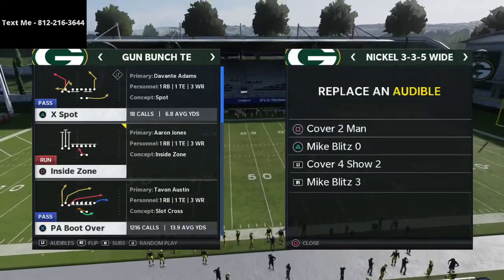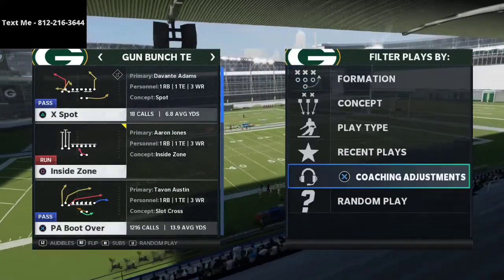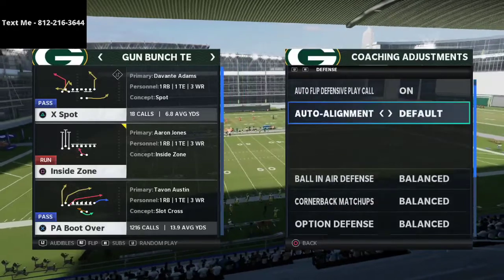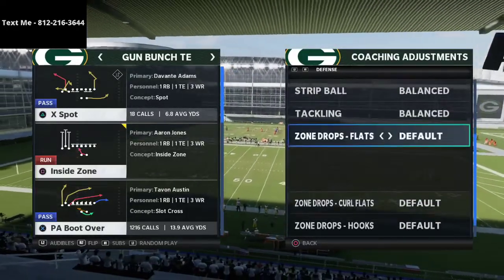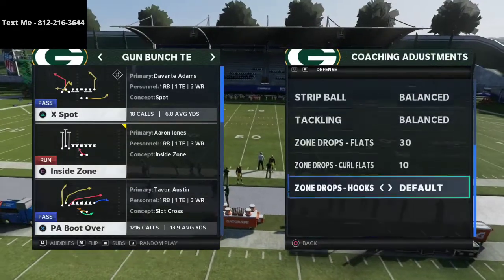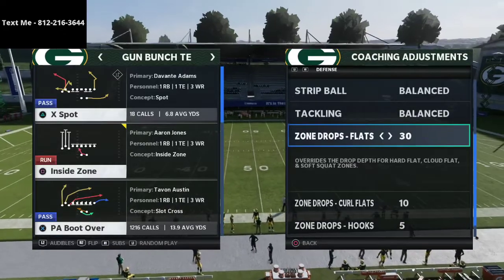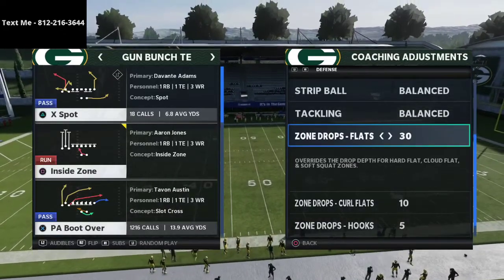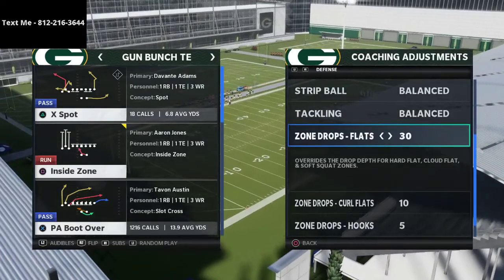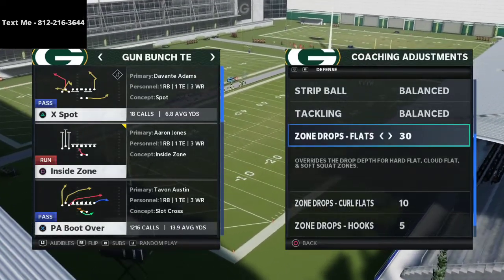Today we're going to be talking a little bit about my 335 wide defensive ebook. If you have not already picked up the entire defensive guide, that link is available in the description. It's a complete ebook with video and write-ups, available for just $15.